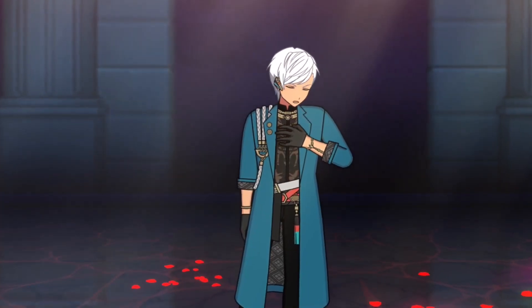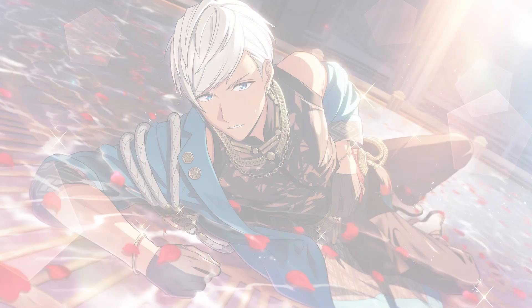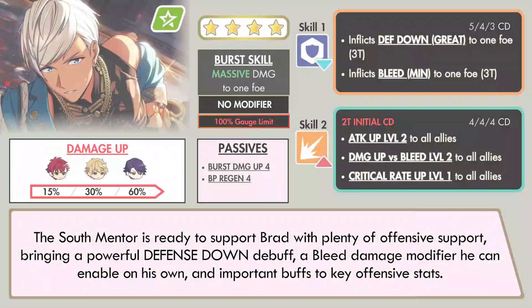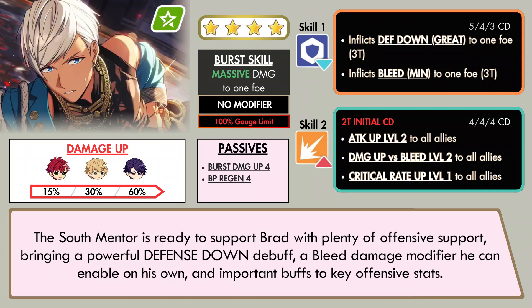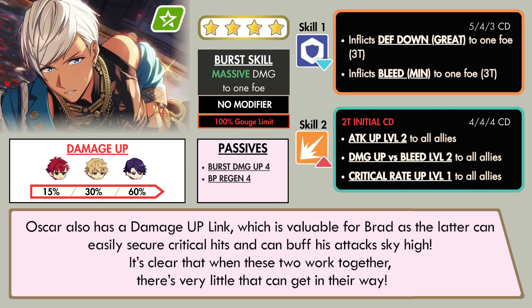Rounding off the set is Oscar, the freebie that players can obtain from participating in the current Union event. The South Mentor is ready to support Brad with plenty of offensive support, bringing a powerful Defense Down debuff, a bleed damage modifier he can enable on his own, and important buffs to key offensive stats. This card also has respectable damage in his burst skill, so he can act as a sub-DPS in the team. Oscar also has a damage uplink, which is valuable for Brad as the latter can easily secure critical hits and can buff his attacks sky high. It's clear that when these two work together, there's very little that can get in their way.